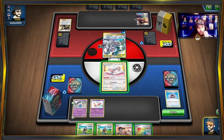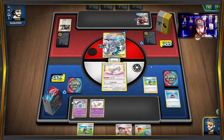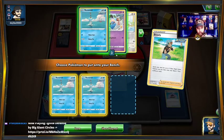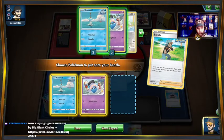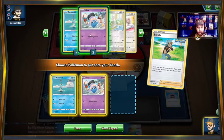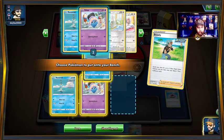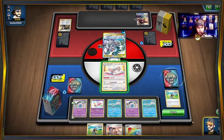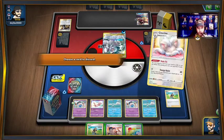They didn't get Altered Creation off. Do we think Bruno's the correct play, or do we just set up our bench and be fine? Because you'd think they'd use Altered Creation. I think what we do is just Brawly, get a Remoraid — two Remourads — and leave a bench spot open. Probably don't need a bench spot with the Incineroar. Two Incineroar is fine. Just in case they Boss up a Remoraid, we're still okay.